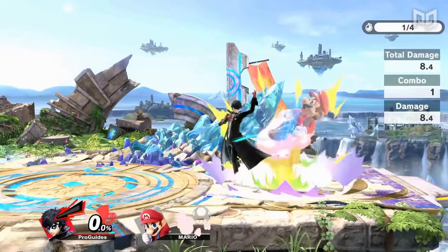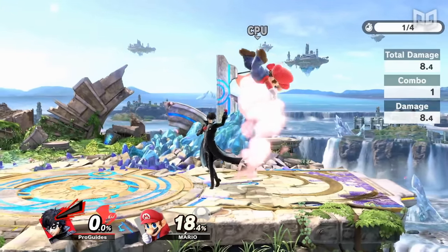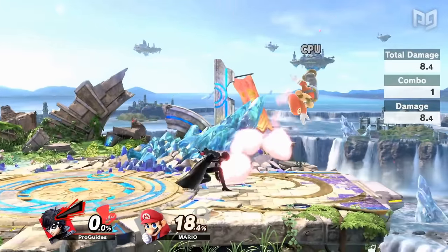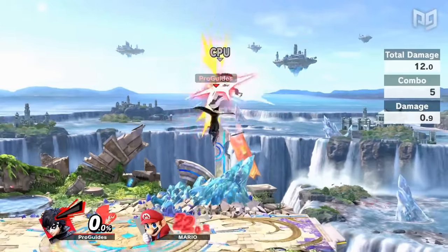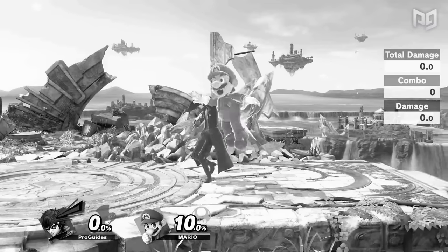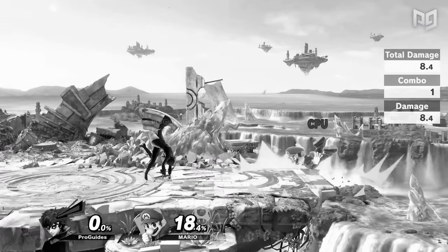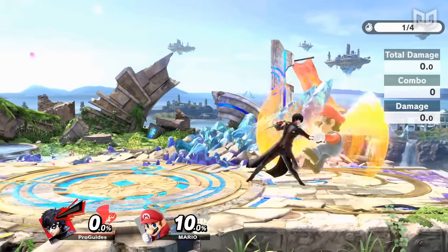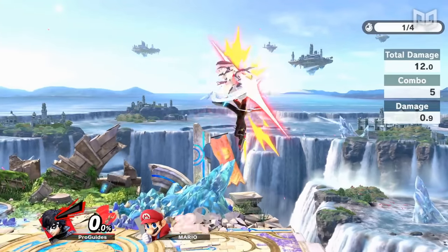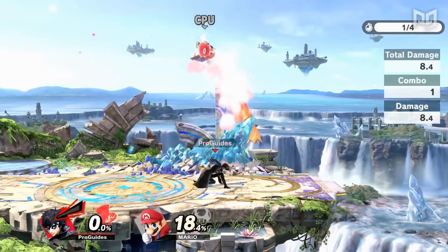A huge factor in connecting combos that's completely unique to Smash is DI. Because the opponent can influence the direction of their knockback, some follow-ups will only be possible with specific DI, and you'll also need to read or react to DI to follow up properly. Newer players tend to struggle with this — they'll often learn a combo and simply input the follow-up right after the starter without watching where the opponent goes. Between hit lag and the cooldown of each attack, most combos give you a small yet sufficient moment to react to the opponent's trajectory and adjust accordingly.